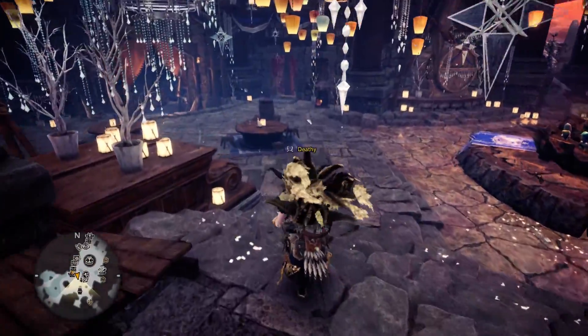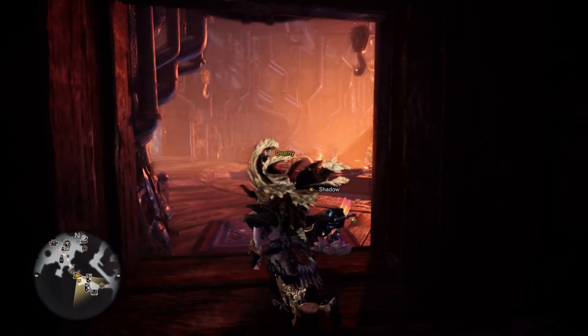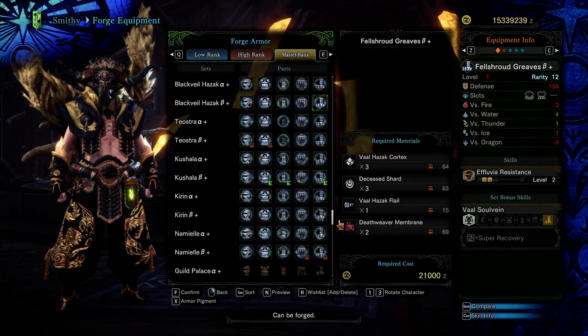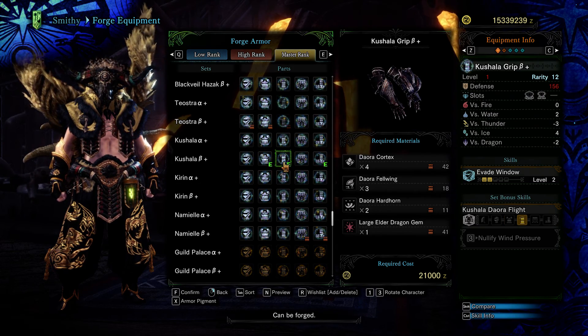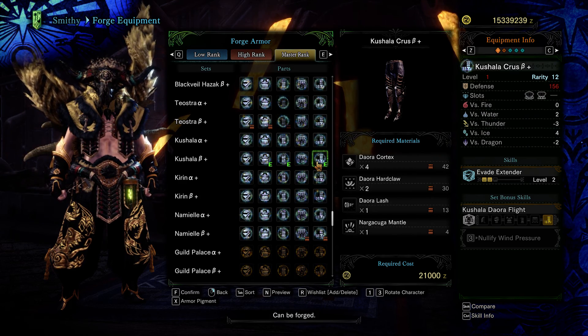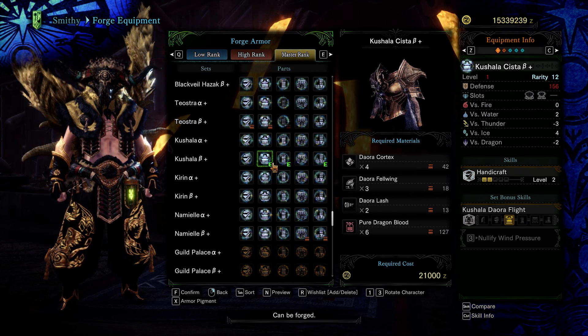Go ahead and have fun with this build. If you want to farm temp Kushala, run at least a few investigations to get the materials. It'll be worth it if we ever get arch tempered Kushala — you can get those naturally from farming monsters. Enjoy the build — tell me if this helps you and have a chill time.